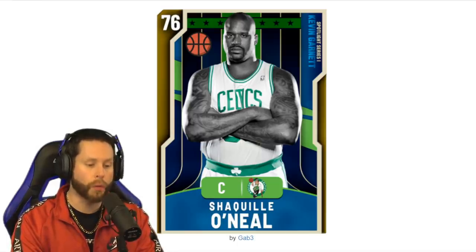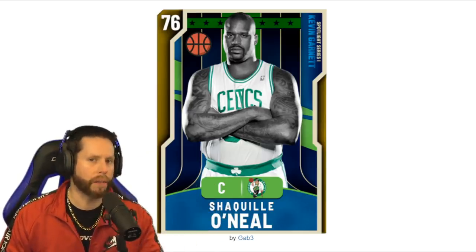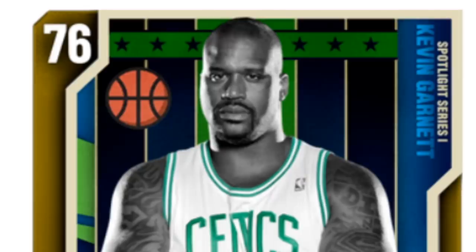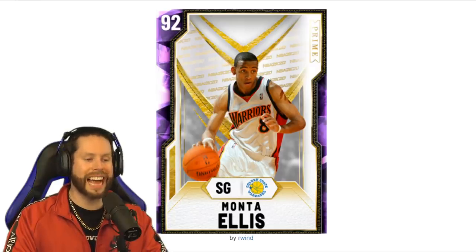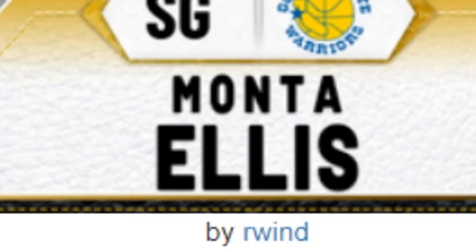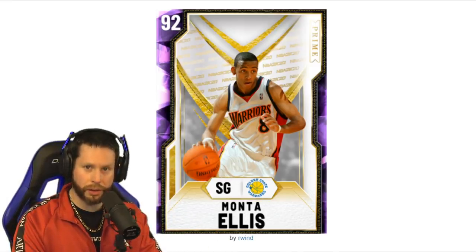Random. Our first card today comes from Gabe3 — it's a 76 overall Shaquille O'Neal. Wait, that's Fat Shaq! I am about this card. I want a Fat Shaq in the game. I know we got a Tubby Shaq when he was in Phoenix, but this is obese Shaq. We need an obese final season Shaquille O'Neal in 2K. Our next card is a 92 overall Amethyst shooting guard, Monta Ellis. Thank God we don't have to take that — we'll have to take whatever the next card is. Third card only.